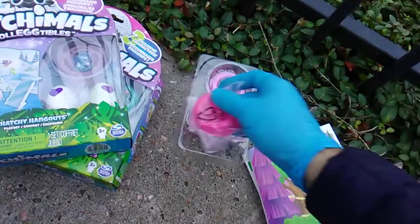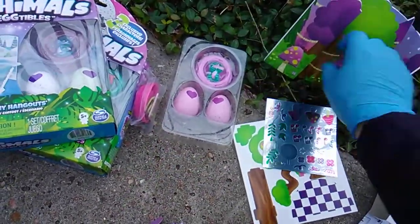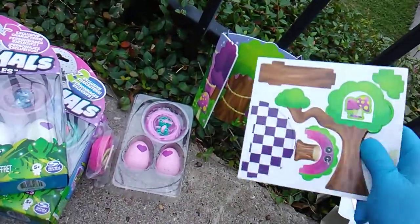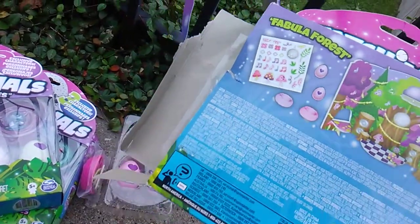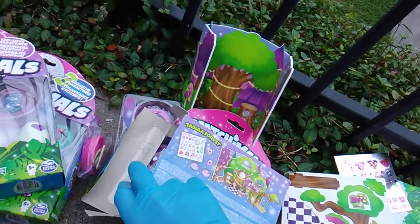Unexpected — another nest. This is a little setup. You put it in the background and put the stickers on it, and then you get some tree stumps and such. I was going to check if it said contents — two nests. Trying to make sure it wasn't three.